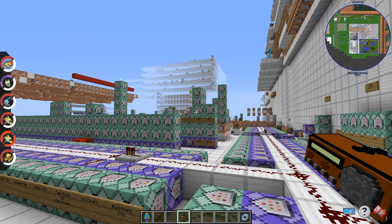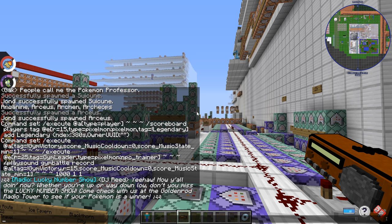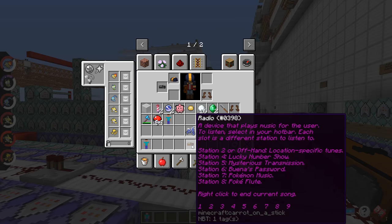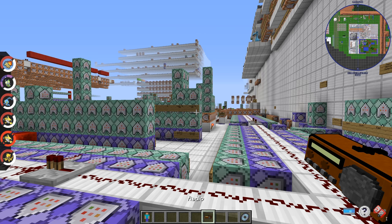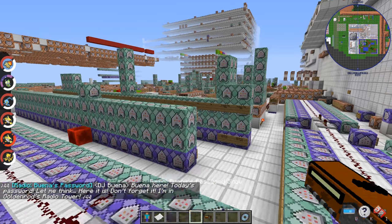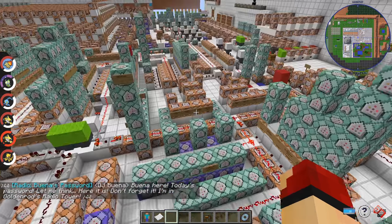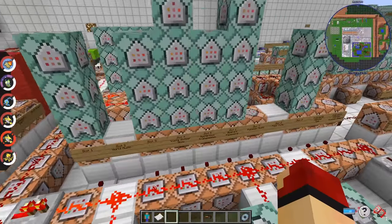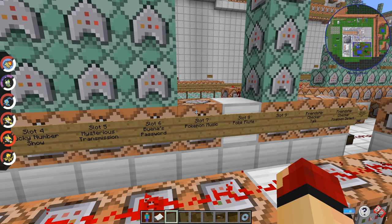Lucky Number Show is basically one of the shows you could tune into on Crystal — it encouraged you to get your Pokémon checked for their specific IDs, and it just plays the same tune over and over. Mysterious Transmission is kind of area-specific, I think tied to the Ruins of Alph, and just plays some weird music. Buena's Password is another event thing — she gives you a password and then you go see her and she'll give you an item every day.